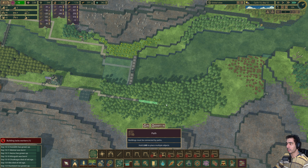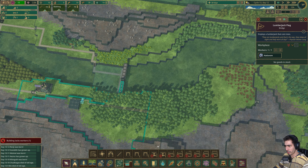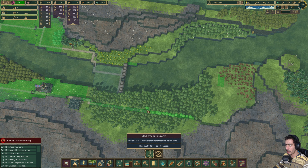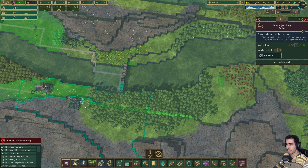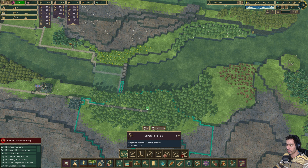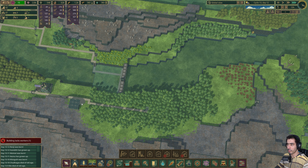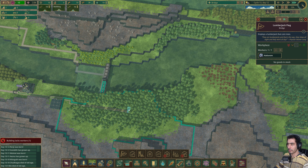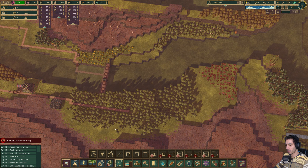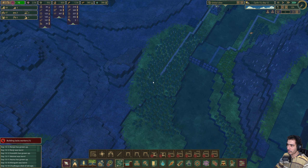Let me do one thing, which is mark this tree here to be chopped. See that? He's going to cut that tree, and then we're going to grab this and place it there. So now we can handle it. I wonder if he can cut that tree from there — I don't think he can.